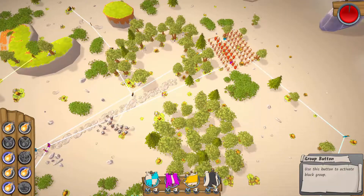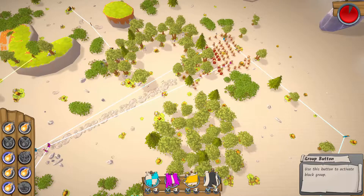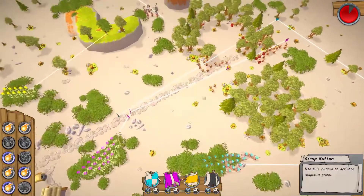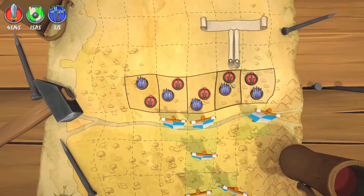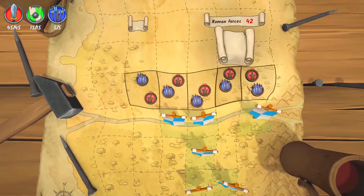All the while, the Roman forces are approaching and responding to your presence. Once a battle starts, most things are out of your hands except for executing these plans or using special instant items like fireballs. Similar items are used in the planning phase like traps and barricades to limit enemy movement. From the map screen, you choose your next encounter, each with a different set of troop rewards and difficulty levels.